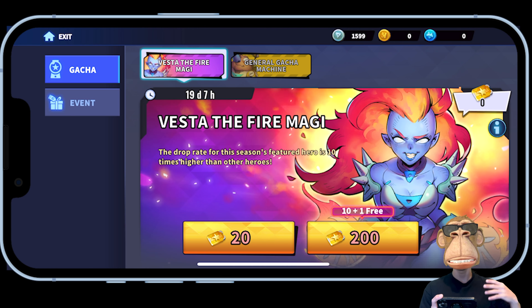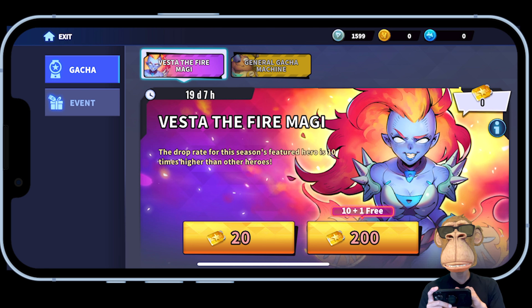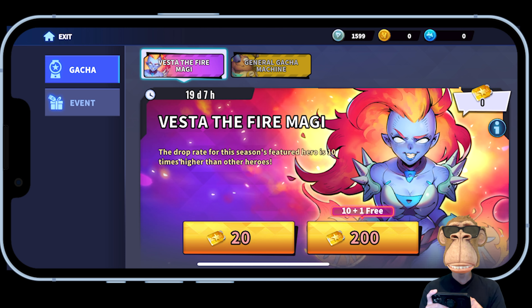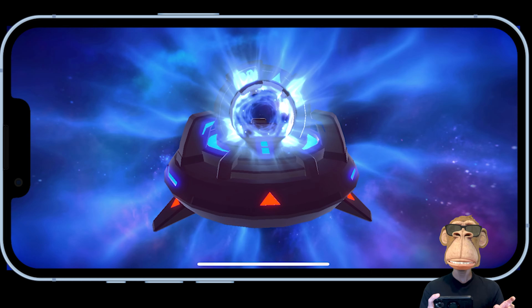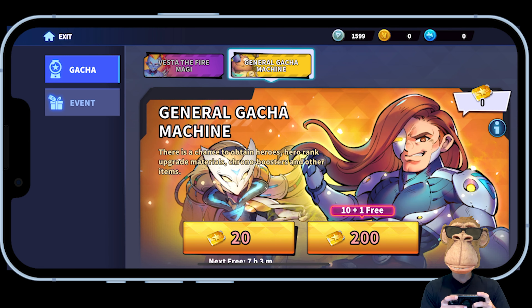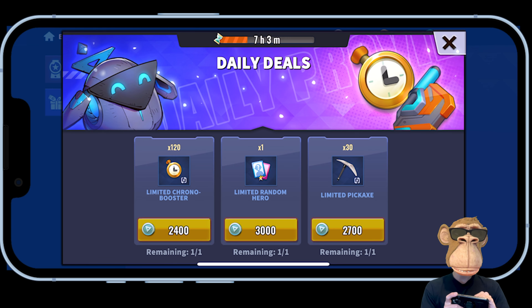The store currently has featured heroes like Vesta the Fire Maggie, with a 10x higher drop rate for the season's featured hero. You can use Gacha tickets to purchase these. Over in the general Gacha machine there is a free pull — swipe across the screen, and I got 240 Chrono Boosters. Down here there's an event with daily deals you can buy using one of the in-game currencies.